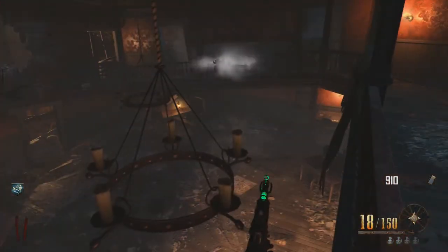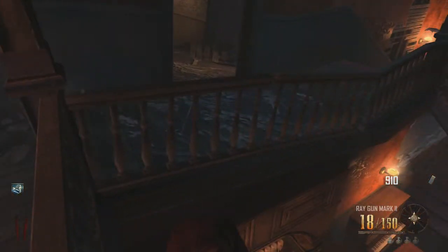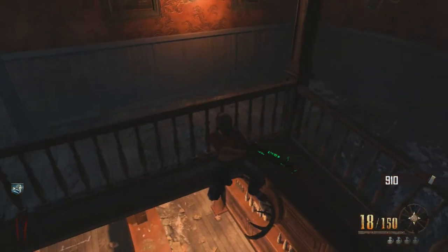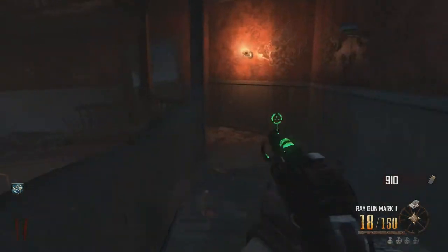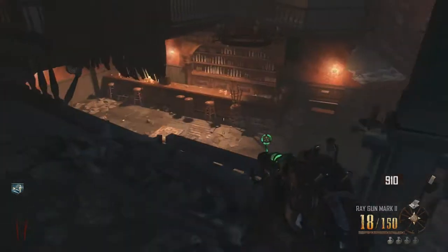It's a pretty cool glitch. I do recommend you don't have the Ray Gun Mark II like I did here, because it does push you out — you're on like half of a barrier and they have all the sliding on the barriers. I also recommend you have Juggernog, because you do get hit every once in a while.